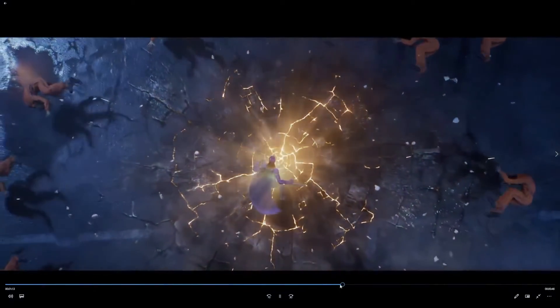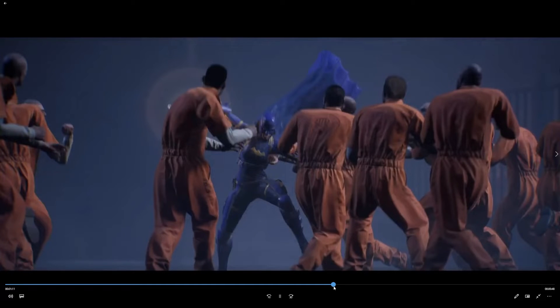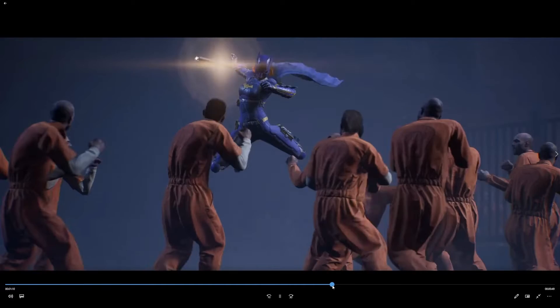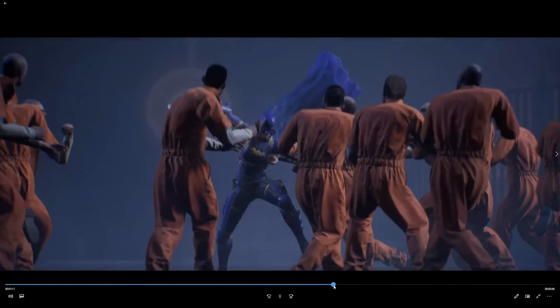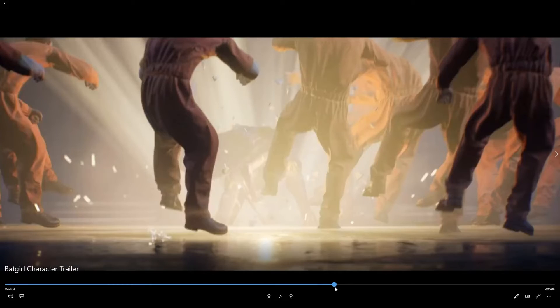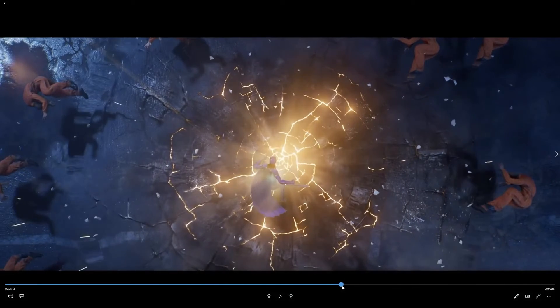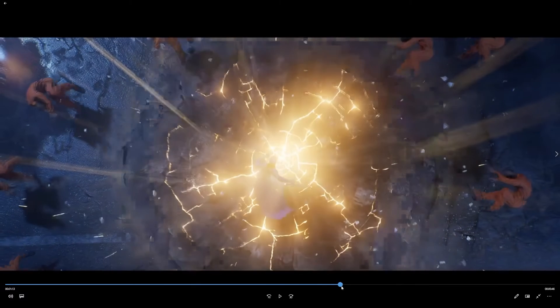And there's the second ability. By the looks of things, this takes out a lot more enemies. We have at least ten prisoners, and look — she punches the baton down into the ground and it creates a shockwave where every enemy just gets launched into the air. They actually get launched, they don't just fall down. Look at that shockwave — it looks really, really powerful. I can't wait to use it.